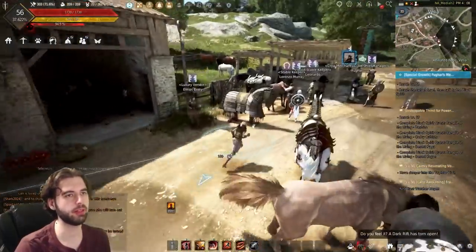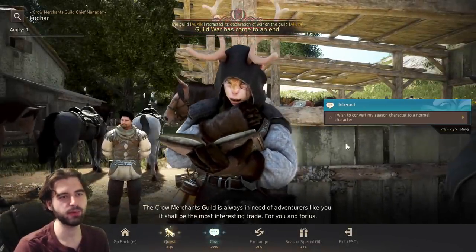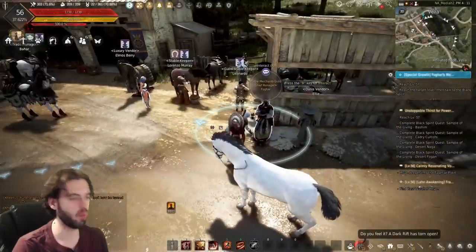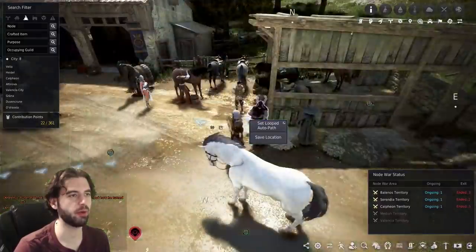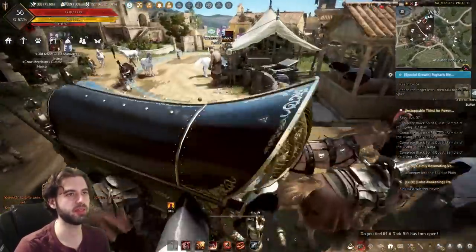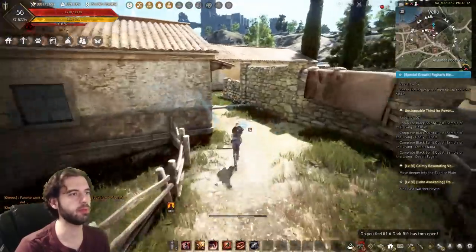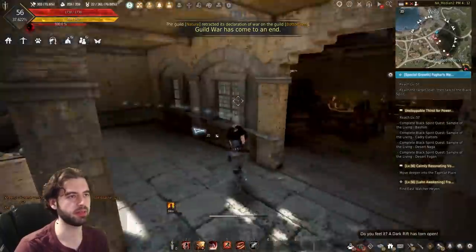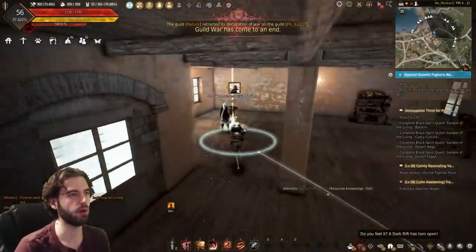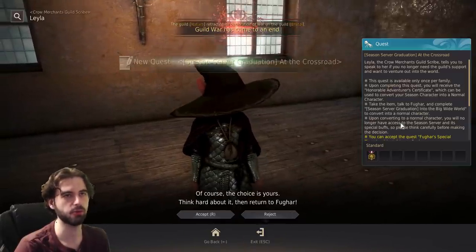With those items redeemed, head on over to Fugar to begin the graduation process. All you've got to do is find Fugar and talk to him. Click on the chat option and you will see 'I wish to convert my season character.' Click on that option — it's going to place a waypoint on your map. Navigate to the NPC; follow the road to the right and you'll get dropped off at the NPC inside this building. Walk around the corner and talk to Layla, click on the quest option, and it'll give you the 'At the Crossroads' quest.